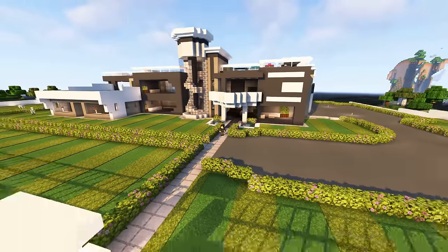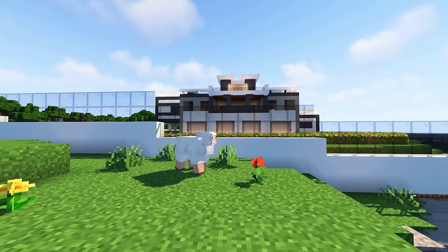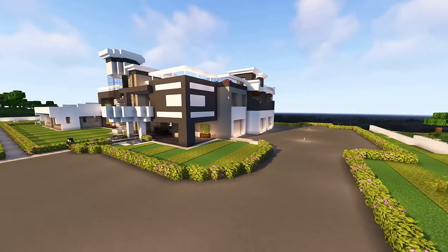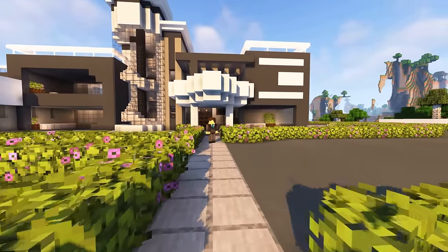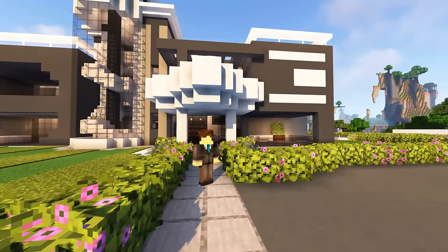Starting with the exterior, the property is surrounded by a white concrete and glass wall, perfect for keeping out sheep and sheeple. The main gate opens up to a massive parking lot that branches off to a pedestrian pickup drop-off location along the main walkway. The walkway, surrounded by beautiful azalea bushes, splits off — one path wrapping around the side of the mansion, and the other to our main entrance.